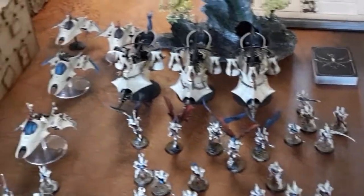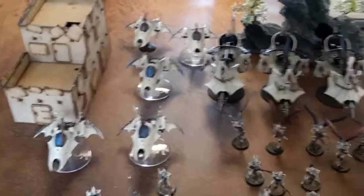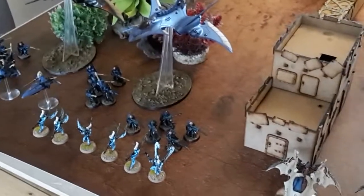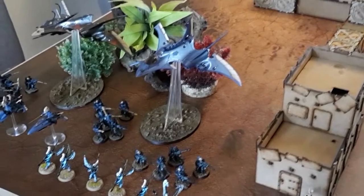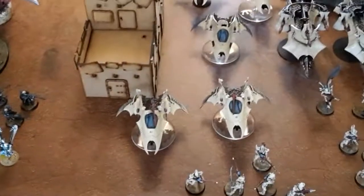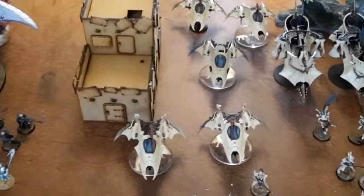Doug is also playing a double battalion. He has five units of Kabalite Warriors with blasters in Venoms, three Ravagers, a unit of Scourges with shredders, a unit of Swooping Hawks, three units of five Rangers, two Crimson Hunters, a Warlock with Jinx, and a Farseer with Doom and Executioner. We're going to work out the objectives, get deployment done, and then come back.